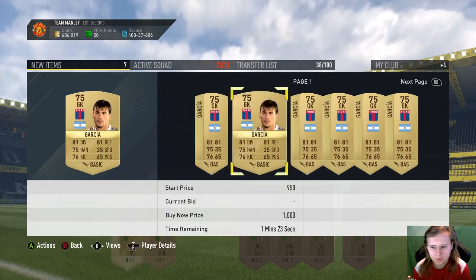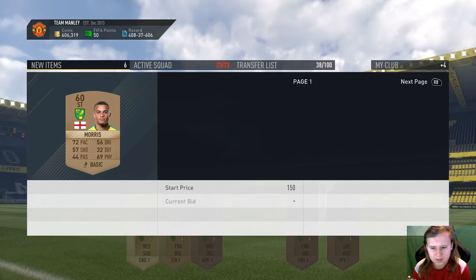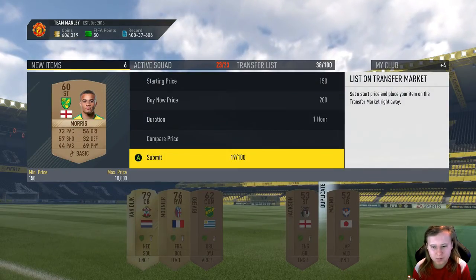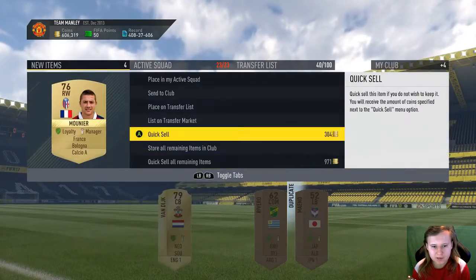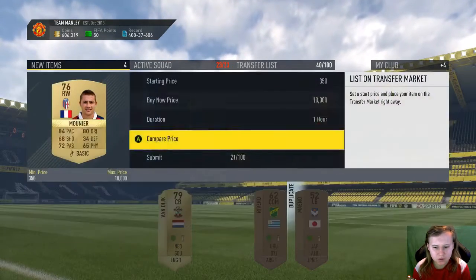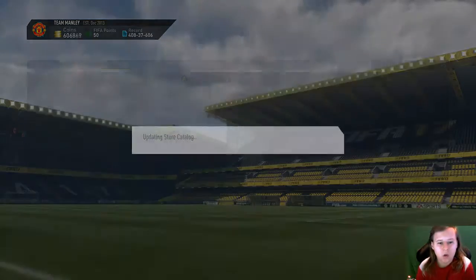These bronze players might go for something because of the kit. He might go for 200 coins if I list him — we'll just list him up along with this other guy. Let's see how much this guy goes for... 750 coins. Not much. We'll send him to the club and discard the rest.